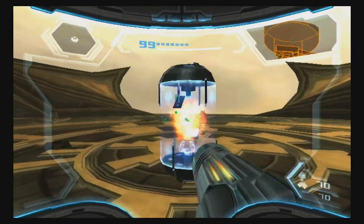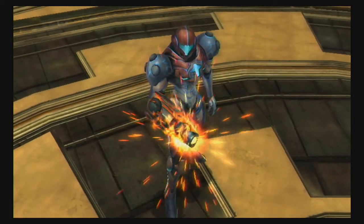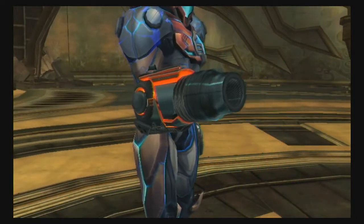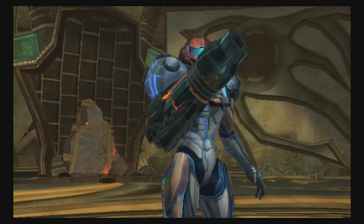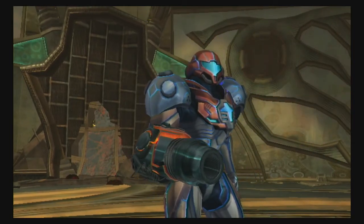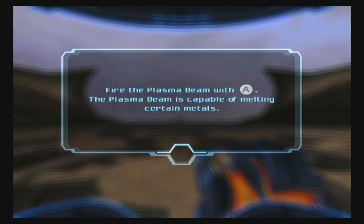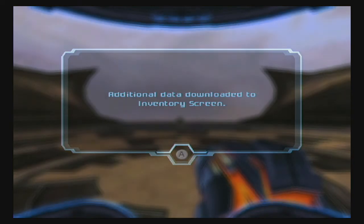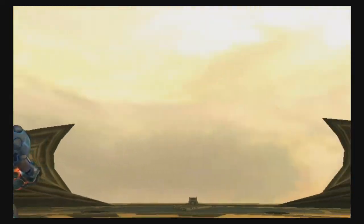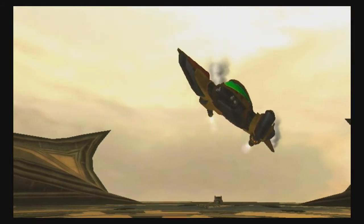For beating Gore we get the plasma beam. Now this isn't as strong as it was in the first Prime game because it was a late-game weapon in that game, but it does have the advantage of having a faster rate of fire in this game. There's going to be a cutscene here where she calls her ship back, but I'll demonstrate the beam in a moment.